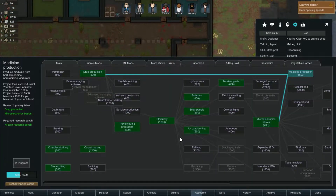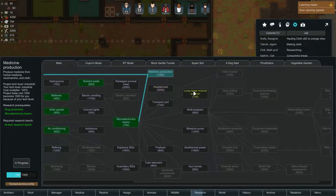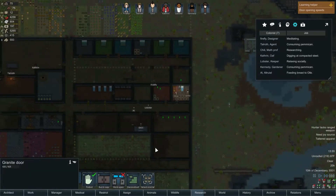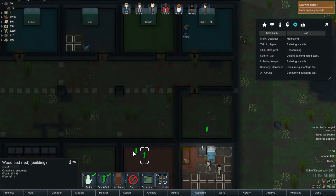I've got Chili back to work on researching. He's researching medicine production next and then we are going to work on smithing. Get some of that lower level stuff done and out of the way. They are working on building these.